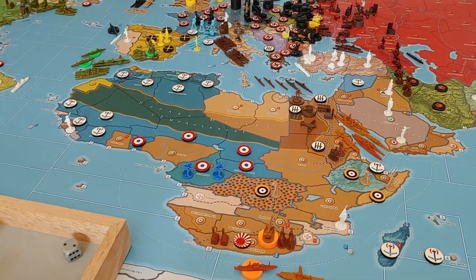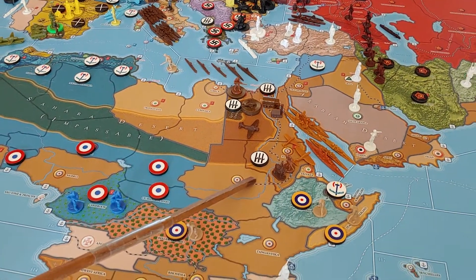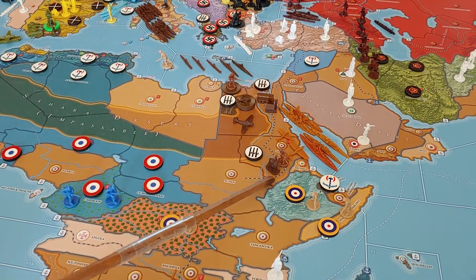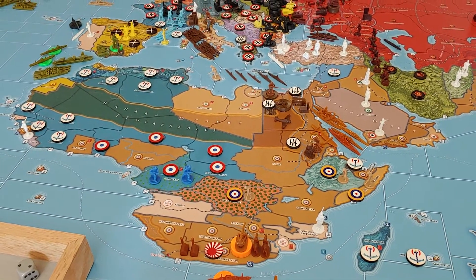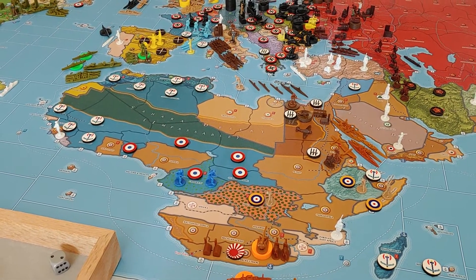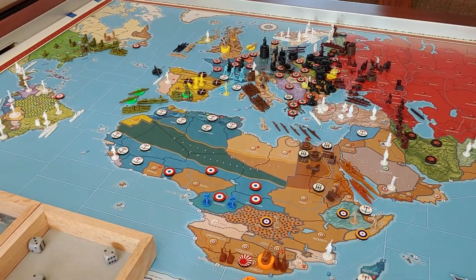The British tried to come down and take out Nubia before the Italian portion of the turn when Italy took Cairo. The British came down with two fighters, a medium bomber, two infantry, and a motorized infantry, trying to take out mostly the Japanese planes. But it went horribly for them — they didn't get any hits except one on the first round of combat. The combined Japanese and Italians got three hits. That lost all the British ground units; they had to retreat the planes back and didn't do any real damage. It was a really bad turn across the board for the British.